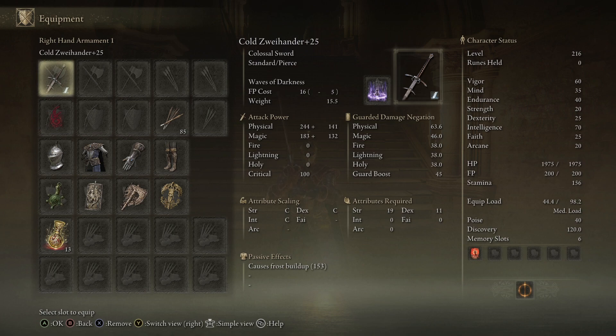Over on the left side, I'm using the Cold Zweihander with Waves of Darkness, and the reason I'm using the Cold Affinity is because Melania is weak to Frost, so that's why I went with that.